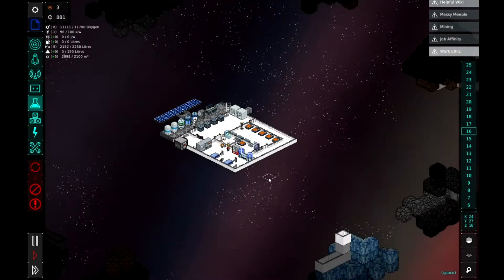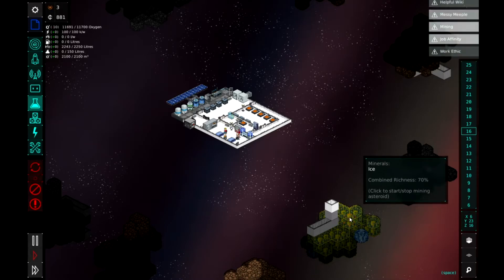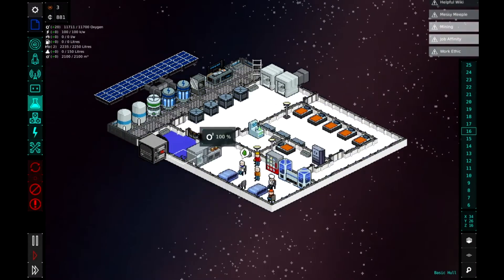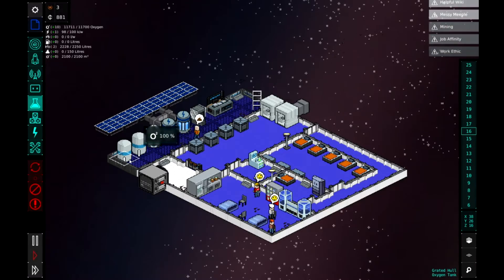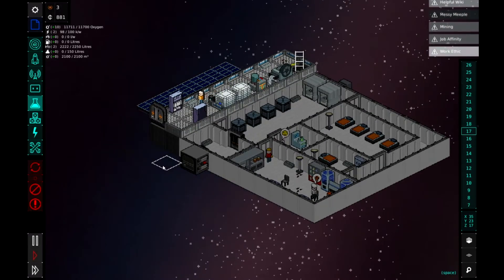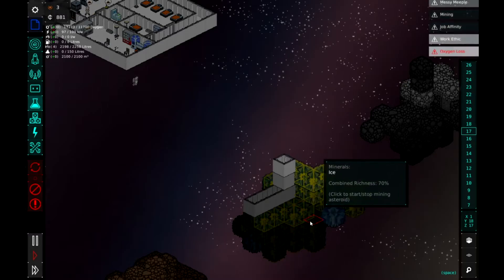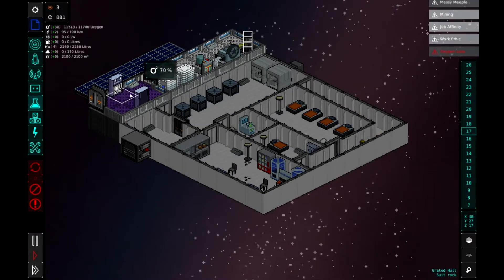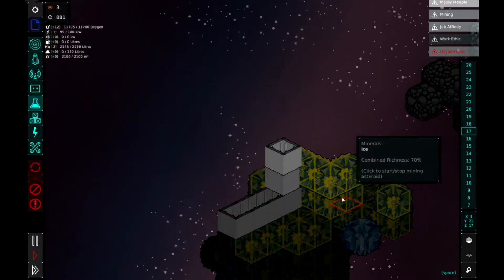In the outside view we can see all the different resources we need to mine. The main one is ice because it gives us oxygen. We've set the miner to go outside so once he's eaten and done whatever he's doing, he should go upstairs through the airlock and go out there to get the stuff we need. And off he goes - he's now going to mine all of this.